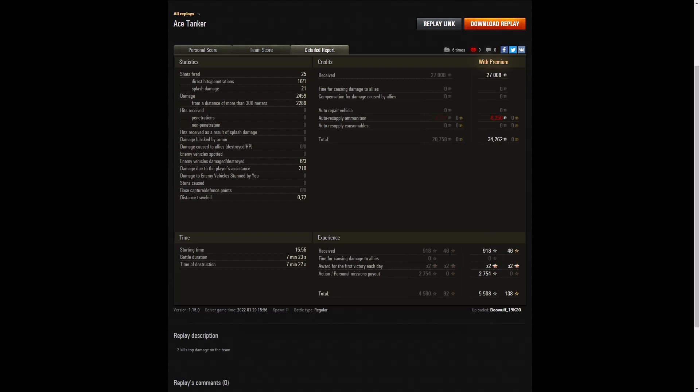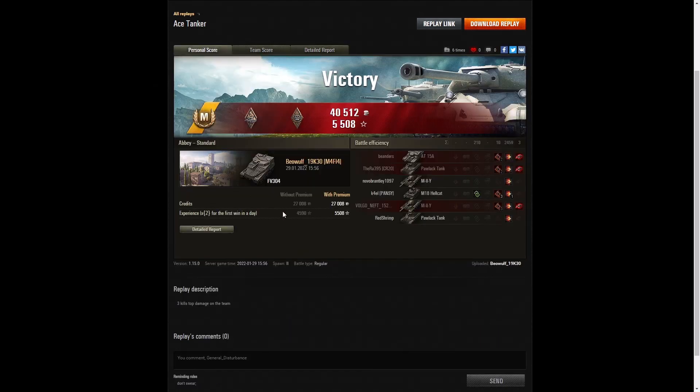918 base XP — times 2 for the first victory gives 2,754 for personal missions payout, and 5,508 experience points altogether. So it just goes to show that if you try something innovative you can come off with some good results. Beowulf getting his first ace tanker in the FV304 — now he's got a marker, and that's where it gets really difficult. It's no mean feat to do that in the FV304 because of that short range. But it is the fastest arty in the game with a top speed of 72.4 km/h, and if you play it well enough you will get spectacular results.